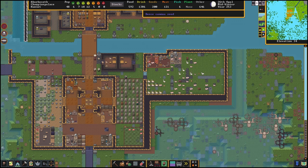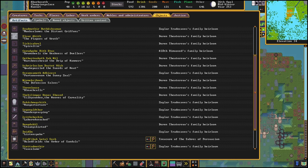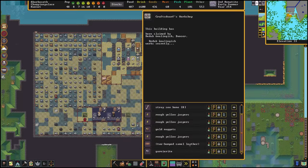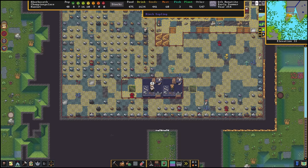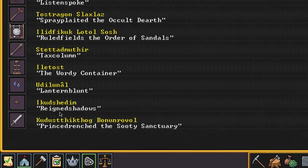I think being above ground is going to their little dwarven brains and giving me all these wooden artefacts. Sure, they're embellished with gems and gold, but why not make the ring out of gold in the first place, Iton? Never mind. Here's Dedak Onulingish, claiming another craft dwarfs workshop and using jet blocks, pig bones, yellow jaspers, gold nuggets, garniorite, and camel leather to make Kudas Thikthog Bononroval — a pigbone short sword, which translates to Prince Drenched the Sooty Sanctuary, by the way.